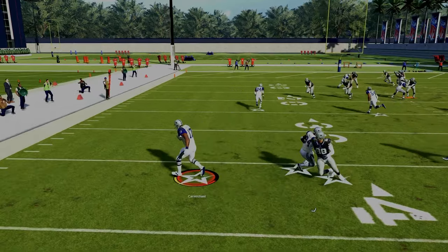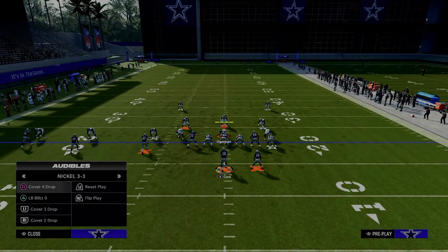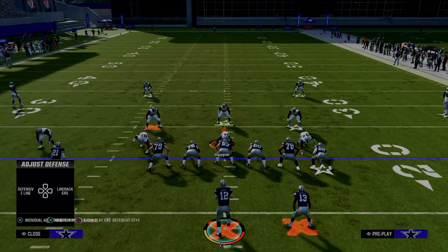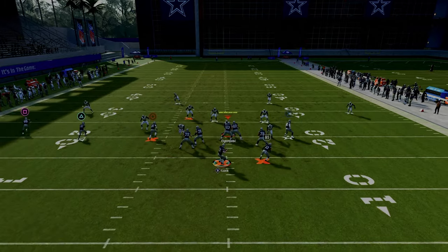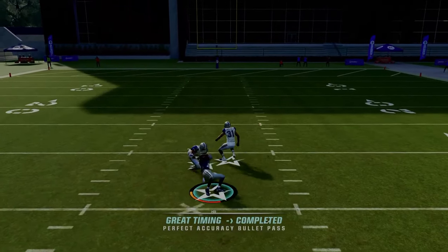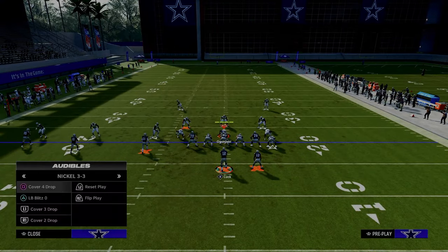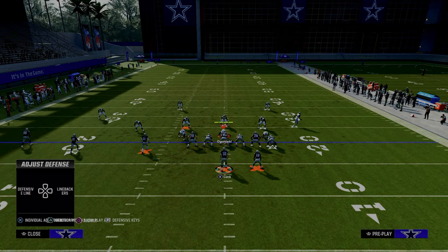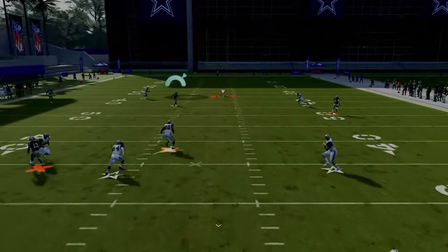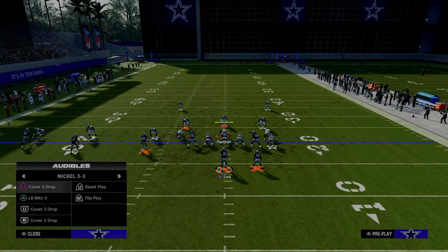They already have so much to guard on this play. Against Cover Two with double Mabel — if they don't have a middle third — this seam streak right up the middle can potentially just absolutely shred the Cover Two coverage. If they're running double Mabel without a deep middle third defender, this can very easily be a one-play score.